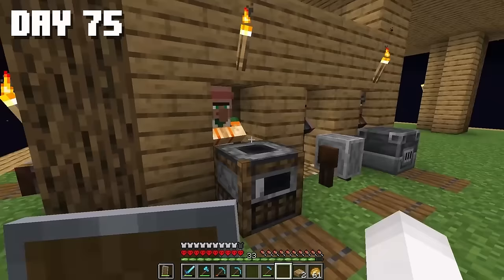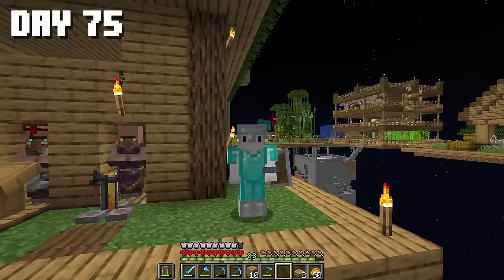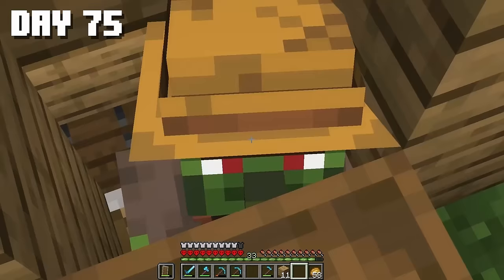Say hello to Michael Jackson — now he's going to haunt you. Welcome, Michael. You officially work for me now. We need to level up our trading hall. Michael did his thing and turned into a zombie. Now to cure him and get maximum discounts, we need to make a weakness potion.